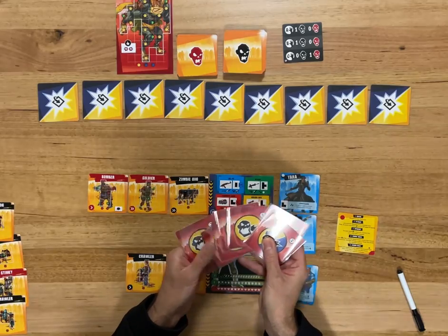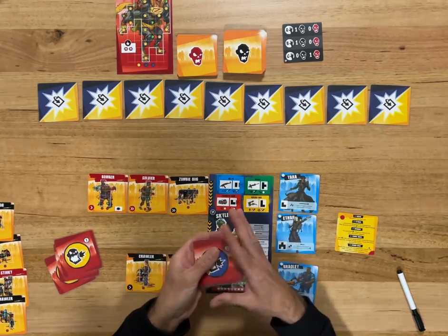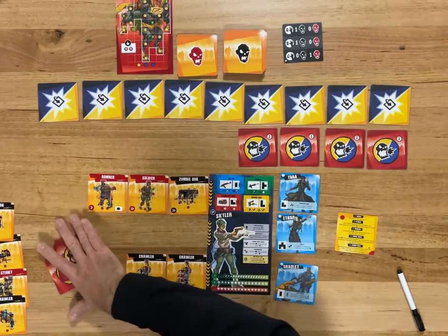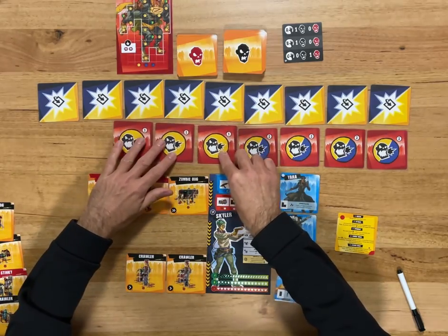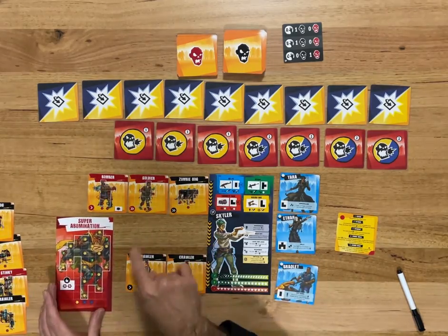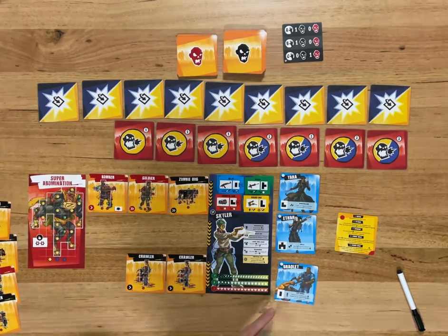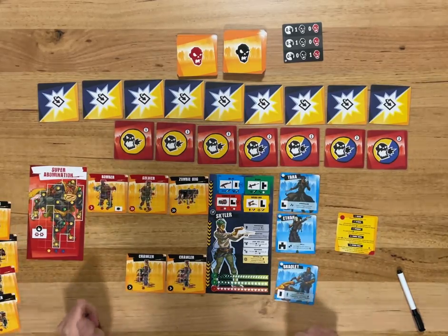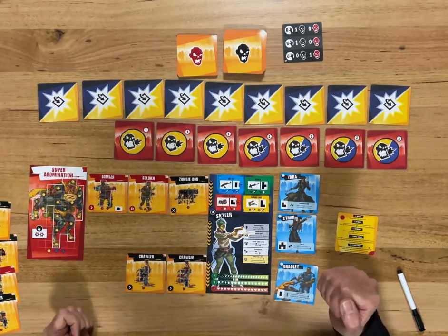The boss has got two types — golden blue and standard gold. We shuffle those and they go on the right side, closer to the end. Then the standard gold ones get shuffled and go down. The Super Abomination has arrived! You'll notice he's got a lot of stars — if he attacks with all those stars your health goes down really fast. He's vicious. When you get to the blue ones, those count as well, so we really have to knock out some of those stars.